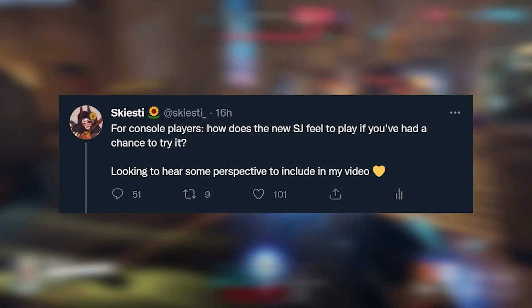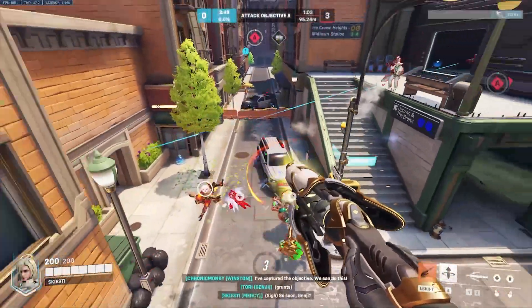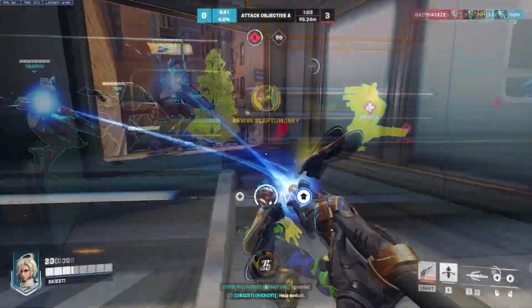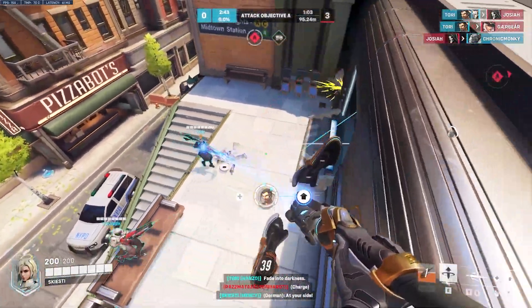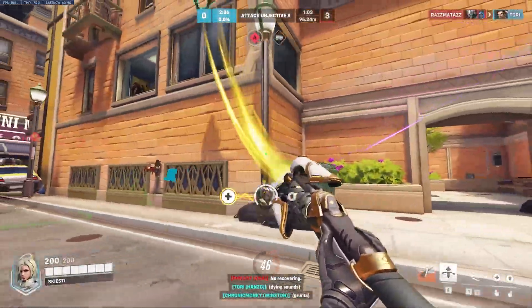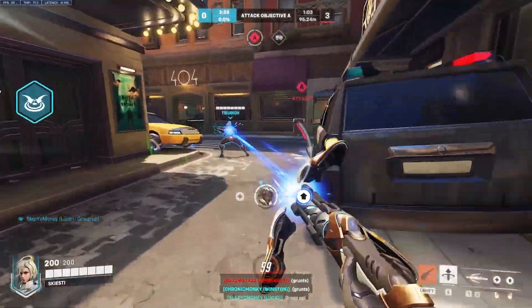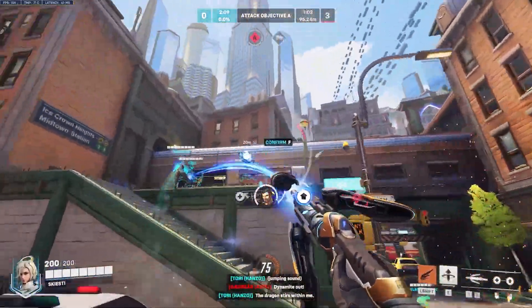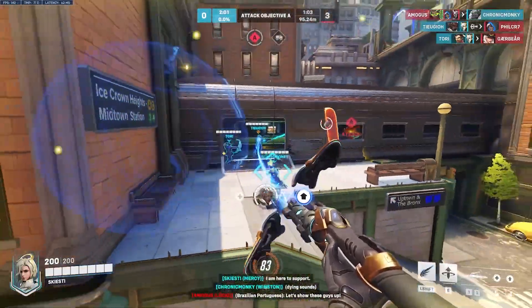I hopped on my various social medias to ask console Mercy players how they felt about the new Super Jump. The most common comments were that the changes felt restricted, felt really slow, and are a nightmare if you don't have high sensitivity. It was awkward to look up to Super Jump, but looking down was easier. There was a general hate for looking up or down, and players hated having to look away from the team mid-fight. The changes require much more precise camera control — console players generally move their cameras slower, so it's hard to look up fast enough and harder to flick the camera in different directions. It can also be pretty nauseating because of the drastic changes in direction, and it can be hard to have enough time to move your camera and Super Jump before your beam disconnects.